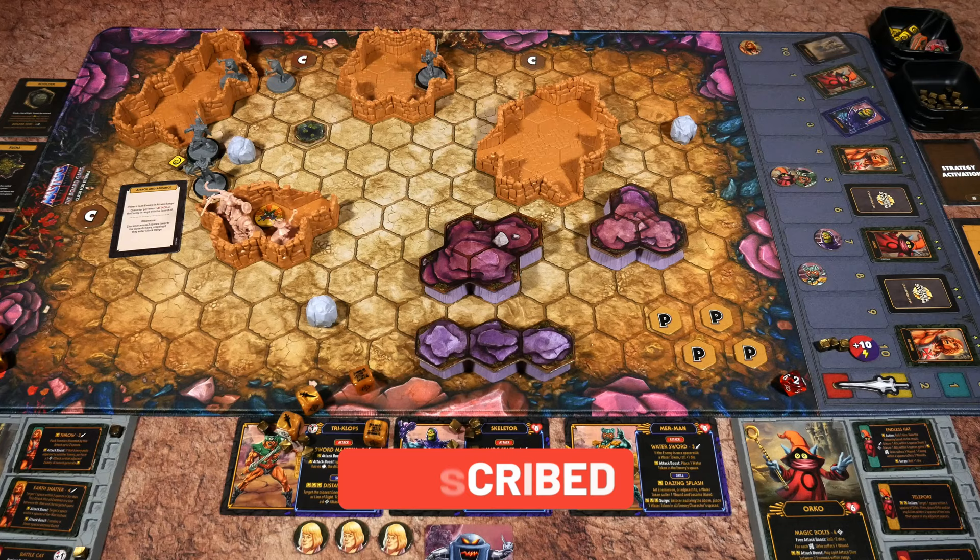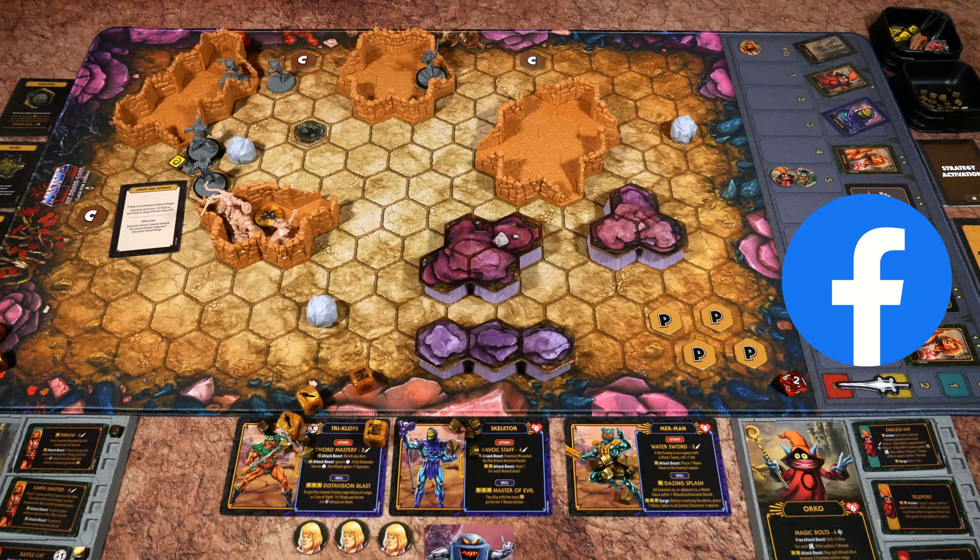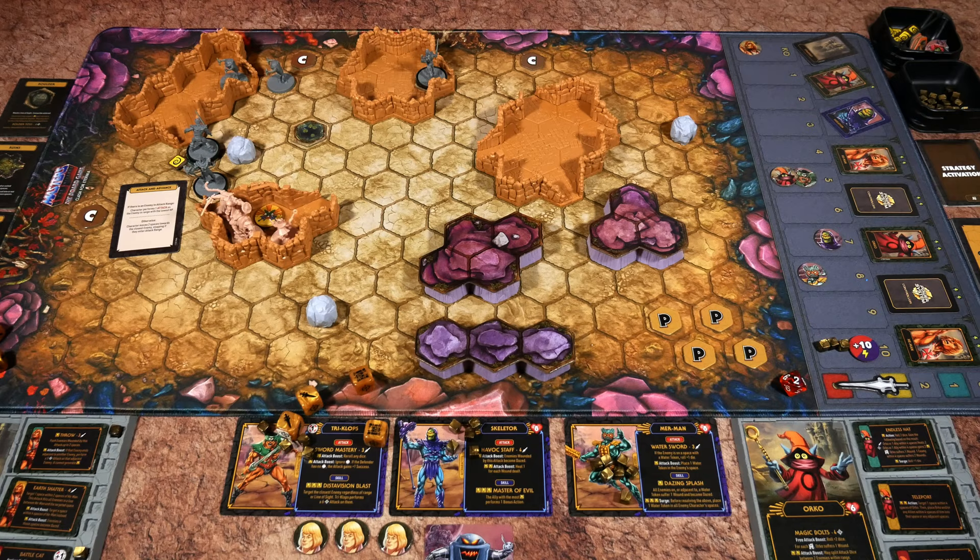That wraps up the finale for Masters of the Universe: The Board Game, Clash for Eternia from Come On Games — currently on GameFound for a reprint, links in the pinned comment and video description. As you can see, this is definitely a manageable game solo — just be aware that certain scenarios are available for solo and not all of them. Also worth mentioning: if you're not talking while you play, as I'm doing while filming, it's much easier and faster to run through the turns and keep track of power spend and the escalation track. I had a lot of fun with this one and I'm excited to see what comes out of the reprint. Thanks for watching, and as always, keep on rolling solo.